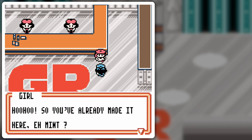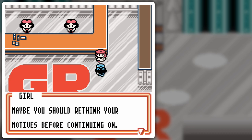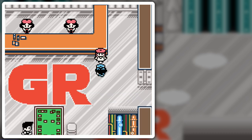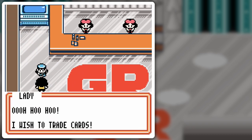Let's take a look around here. 'So you've already made it here, eh, Mint? That's great and all, but you'll never defeat our King Velocini. Maybe you should rethink your motives before continuing on.' Well, we'll see about that.